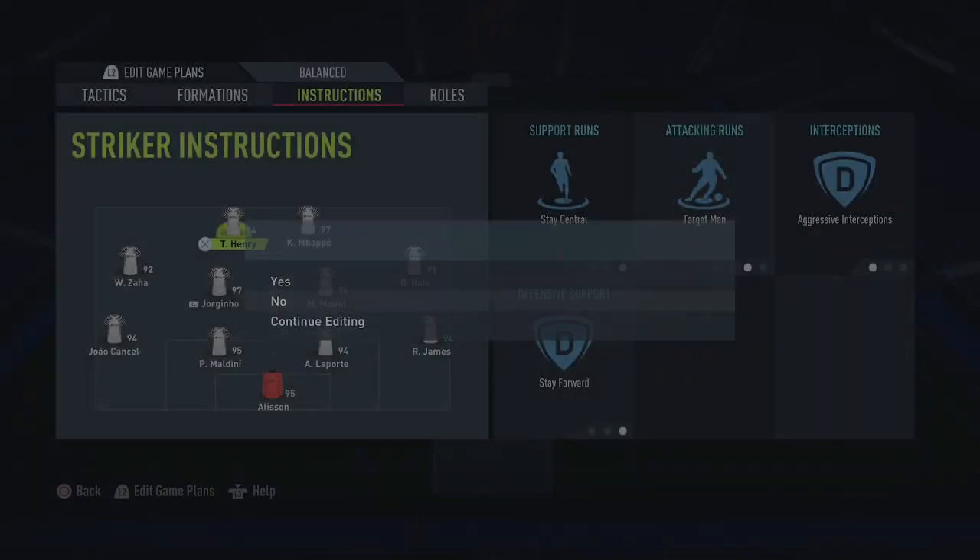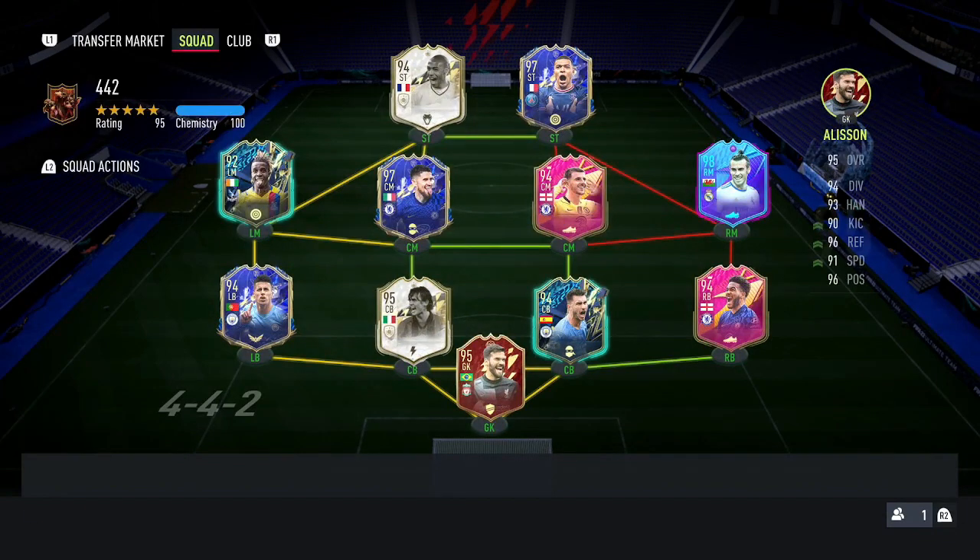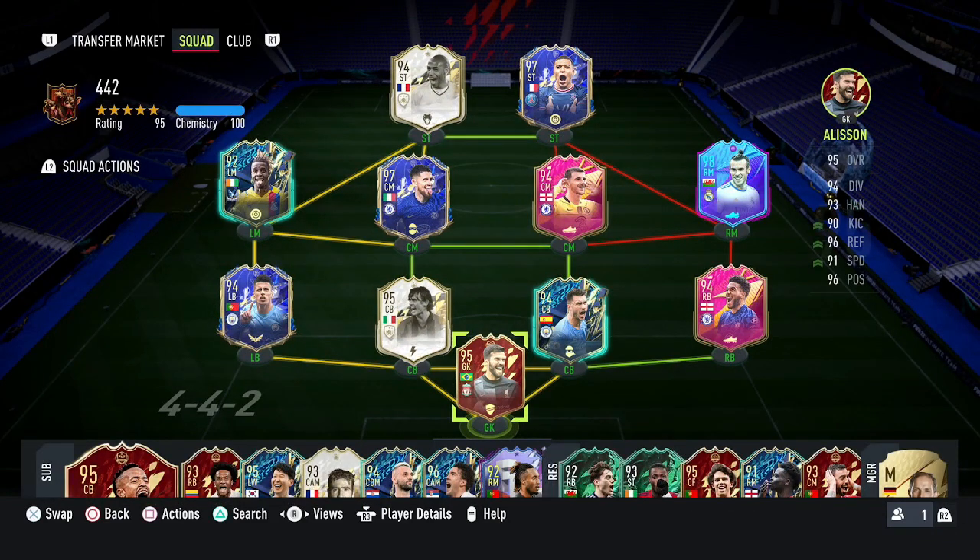That's pretty much it for the 4-4-2 formation on FIFA 22. I suggest you use it — especially if you're getting predictable against opponents, on a losing streak, or just want to change things up. I really like having two strikers up top; I don't feel isolated at all. Give it a go! Don't forget to subscribe to the channel, thanks for watching, and I'll see you next time.